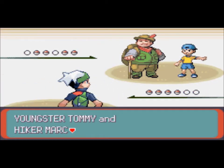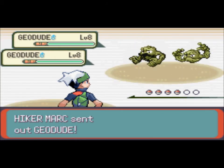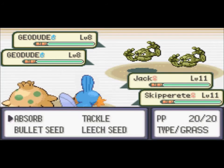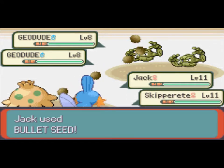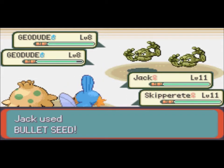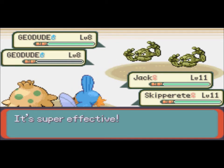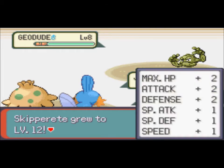Same as every other first gym before Generation 5 — you can just pass all of these trainers. You don't even have to fight any of them. But if you want experience, it's a good idea to fight them. The battle against Roxanne should be easy. Her Pokemon are around level 15, but I have two Grass types and two Water types. I mean I only have three Pokemon, but you know what I'm talking about.